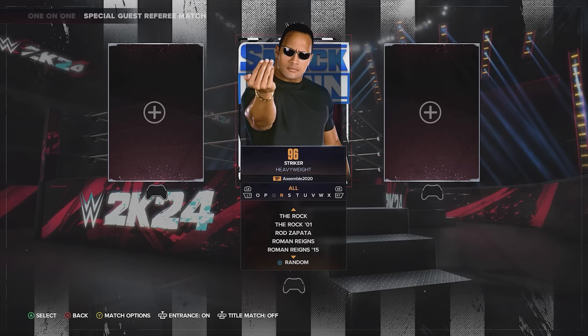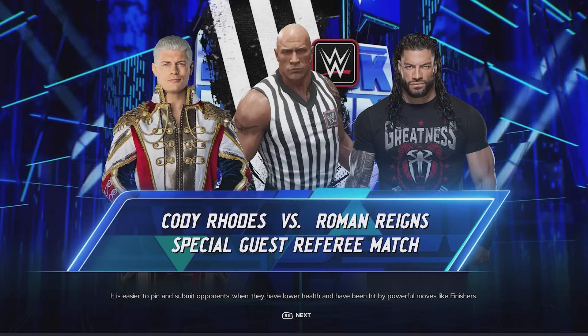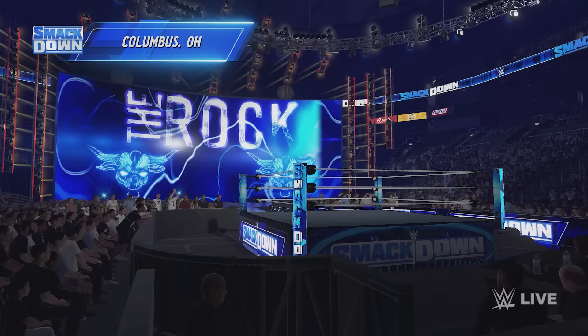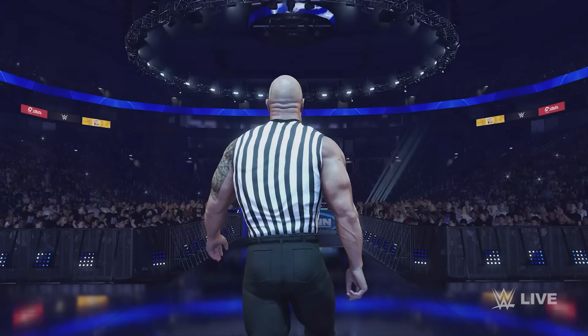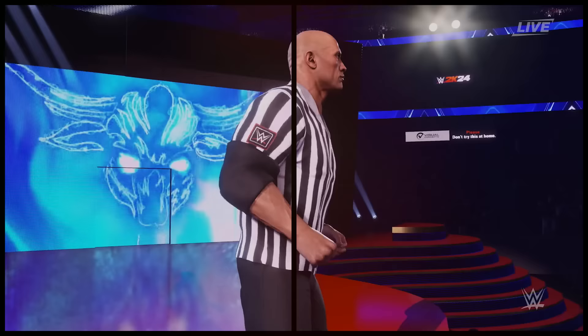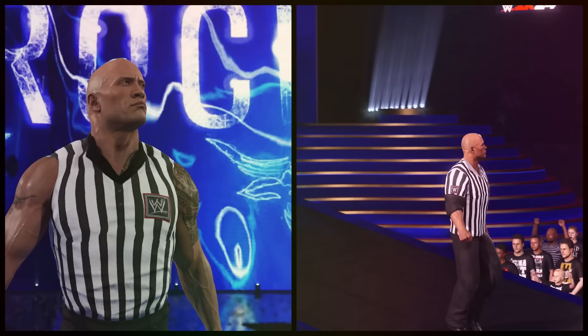You can rename attires whatever you want — Referee Number Two — and customize it how you like. You can also change his pose for his menu pose. If you want, you can take it a step further and add a render image in community creations — download an image of The Rock and upload that. That makes things even more customizable, like using authentic WWE rendered images for Stone Cold or HBK. The updated Rock without elbow pads and with proper pants looks way better and looks like an actual referee.